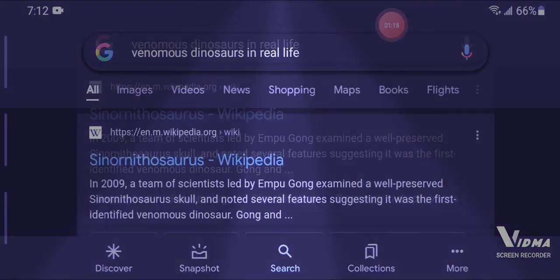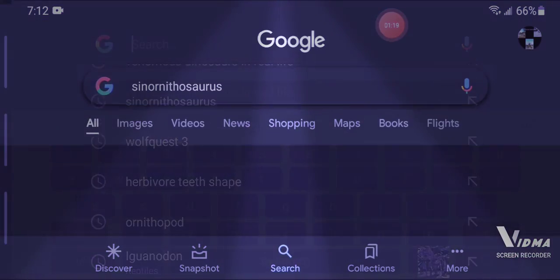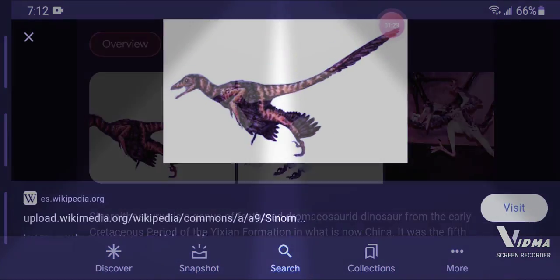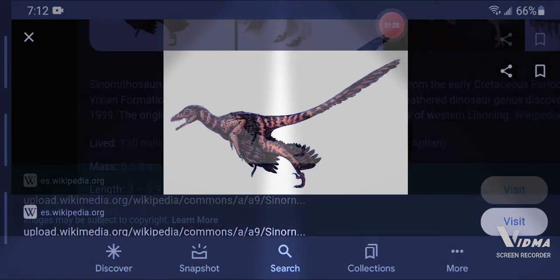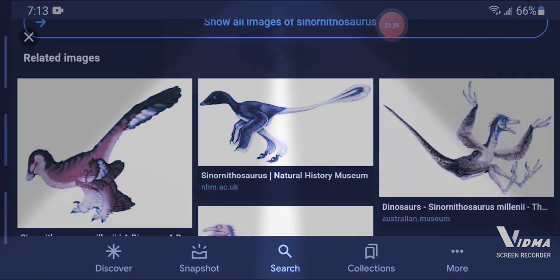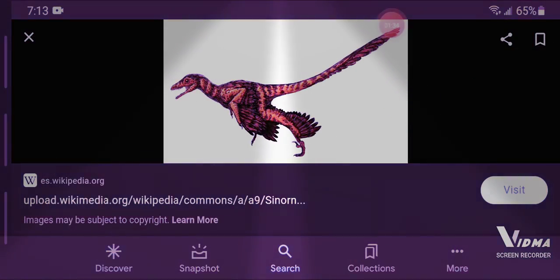Also, if you look at Cyanothosaurus, you can see that it looks like it can glide, so it should also have a glide ability — not a full-fledged flight like the pterosaurs, but at least be able to stay in the air for quite a while.